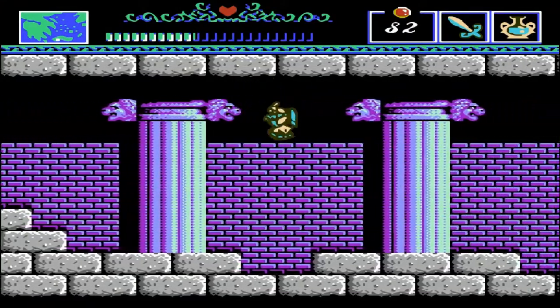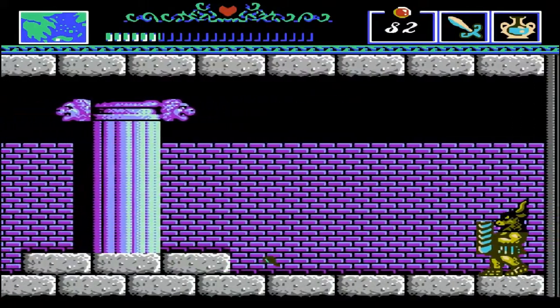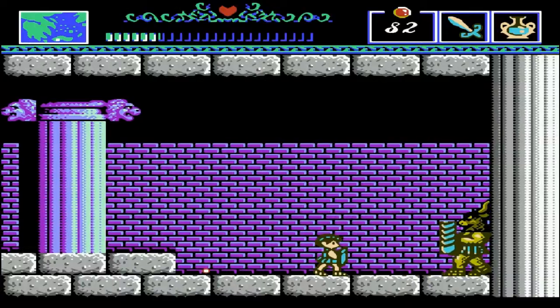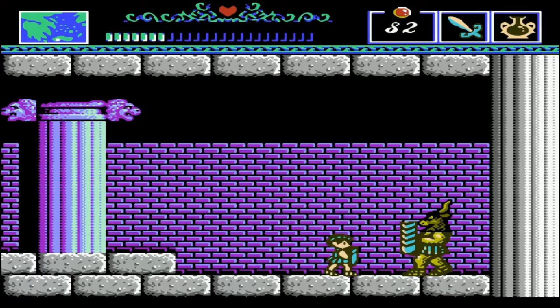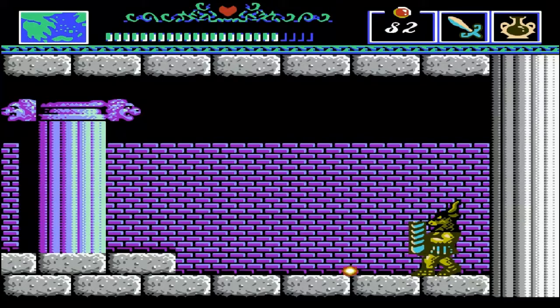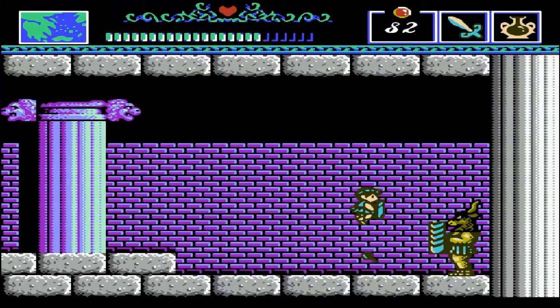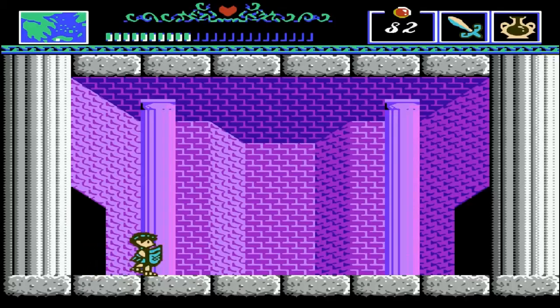We're going to be taking on a boss - this is the Minotaur. He's pretty tough. Basically my strategy is going to be to back him into a corner and just stab the crap out of him in the knees or the legs or whatever. And yeah, he dies. Very nice.